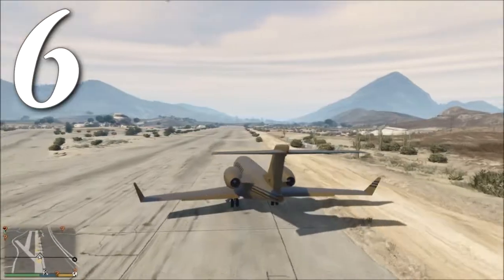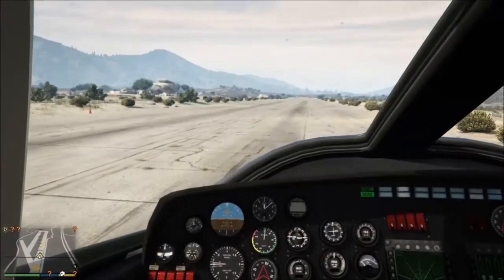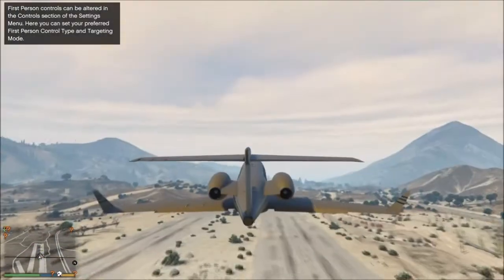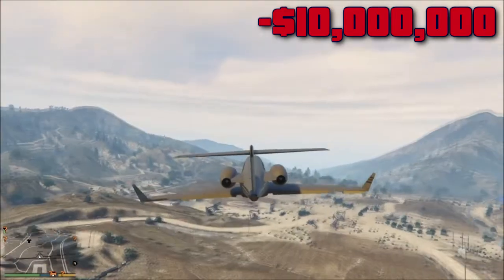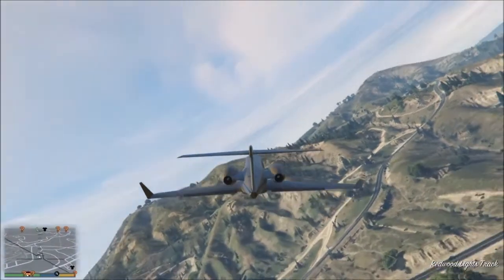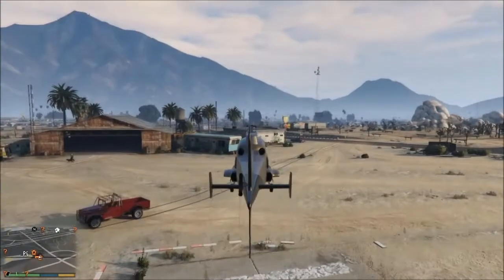Starting at number six is the Luxor Deluxe, and it's pretty obvious why it's at the bottom of the list. It is a Luxor with a gold paint job and a nicer interior — you can drink champagne and smoke cigars if you have current gen Xbox One, PlayStation 4, or PC. Sorry last gen, you guys get screwed on that one. The big downside is the price tag: 10 million dollars in GTA currency, over $100 US in shark cards, and it performs no better than the regular Luxor at just 1.75 million.